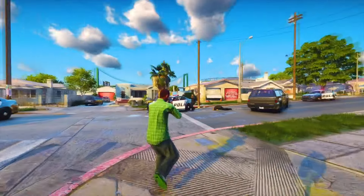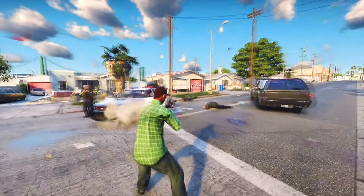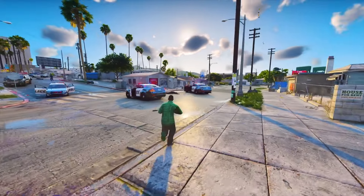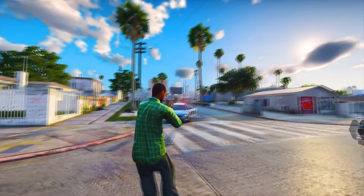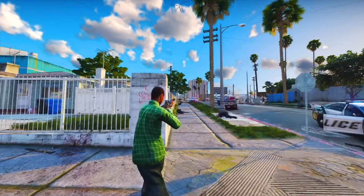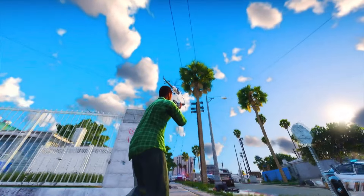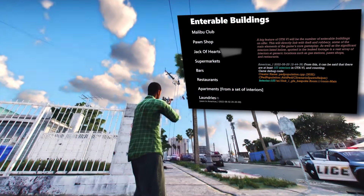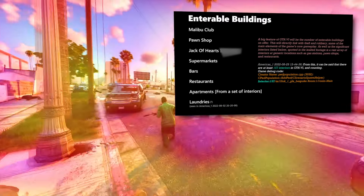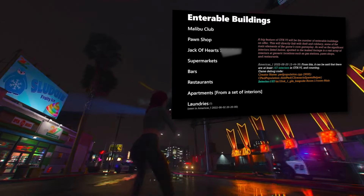There's another event type called Deliveries, mentioned specific to Port Gellhorn. It's somewhat challenging to predict the exact nature of these events. As for enterable buildings, Grand Theft Auto 6 is set to offer more opportunities for exploration. Confirmed locations you can enter include the Malibu Club, a pawn shop, the Jack of Hearts, supermarkets, bars, restaurants, apartments, and laundries.